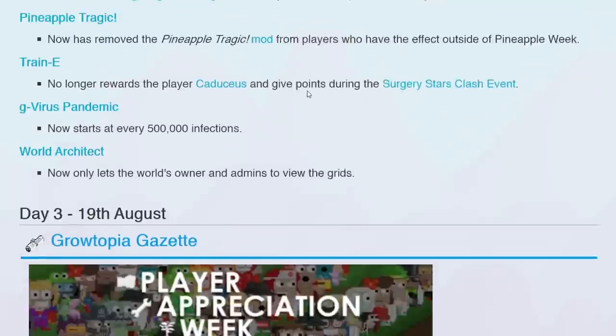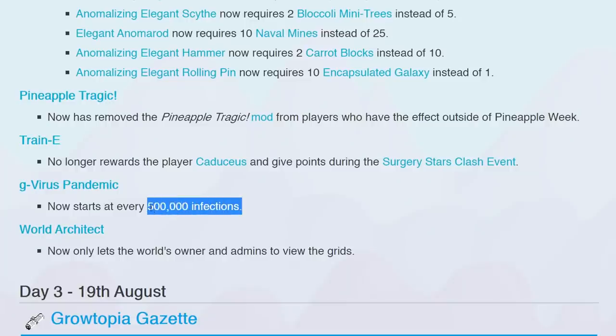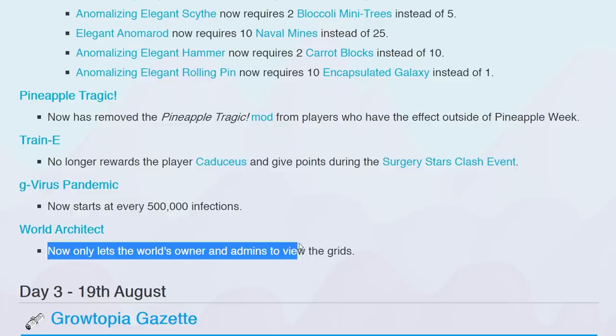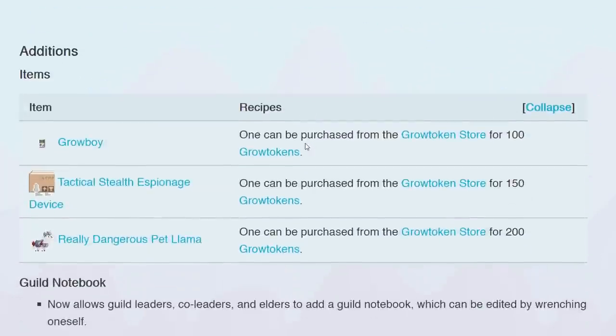What else do we have in day 3? Oh wait, this is still day 2. G-Virus Pandemic now starts at every 500,000 infections — that's pretty dope. I don't know how many people get infected each day but I'm pretty sure it's over like 20,000 or 30,000. This probably means the G-Virus Pandemic is gonna come around more often. World Architect now only lets the world owner and admins fuel the grid. Let's go to day 3.